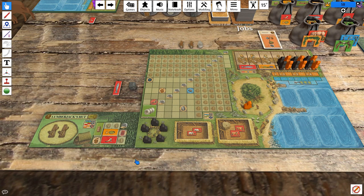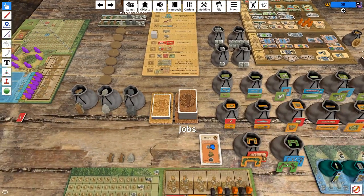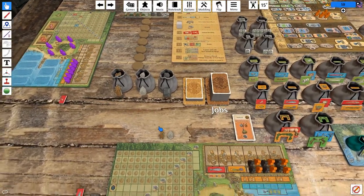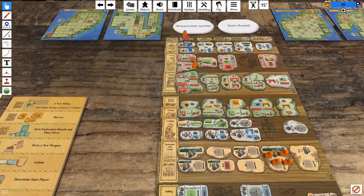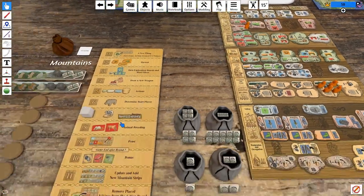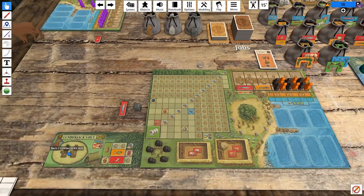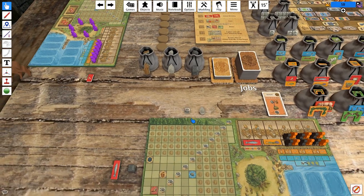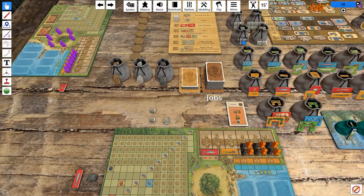Let's say this is what we do during the action phase. We move to income, and the steward card lets us place a good in the hut and receive a coin, which we totally do. Then we receive an income of three additional coins. And we have to actually take the build-a-shed action.